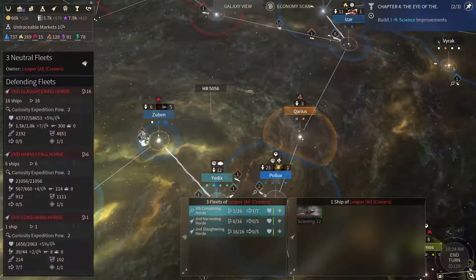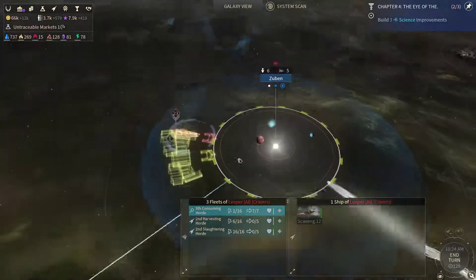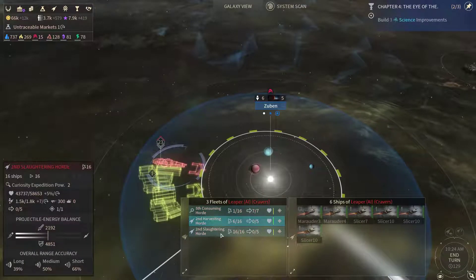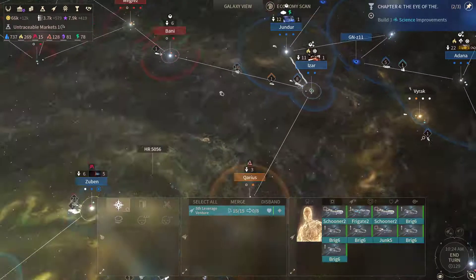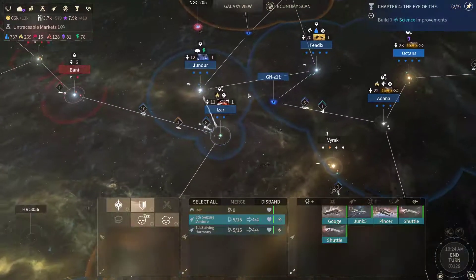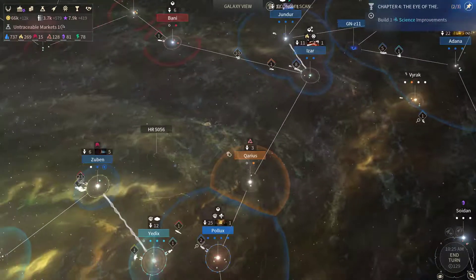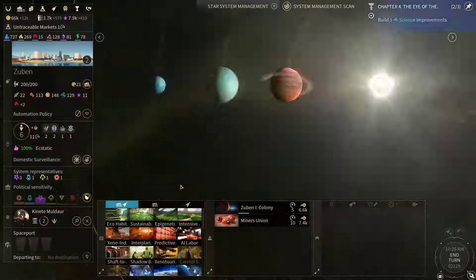We've got a large fleet of Craver ships here. There's quite a large fleet, so we need to send one of our own fleets to defend against them — one or even two fleets, perhaps, just in case they decide to attack me again.